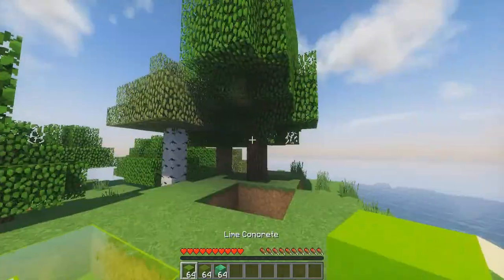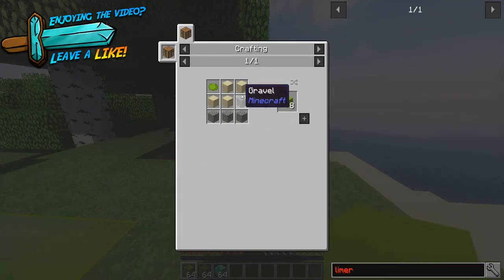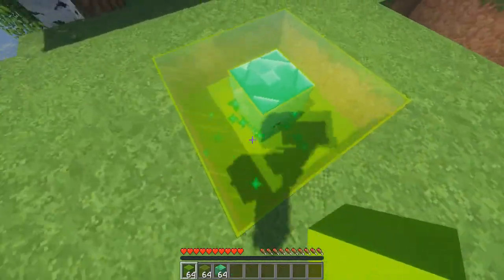You need lime concrete, which is made by getting lime concrete powder. That's made with gravel, sand, and a lime dye. To get lime dye you need cactus green and bone meal. That's pretty much it — you only need nine of those.